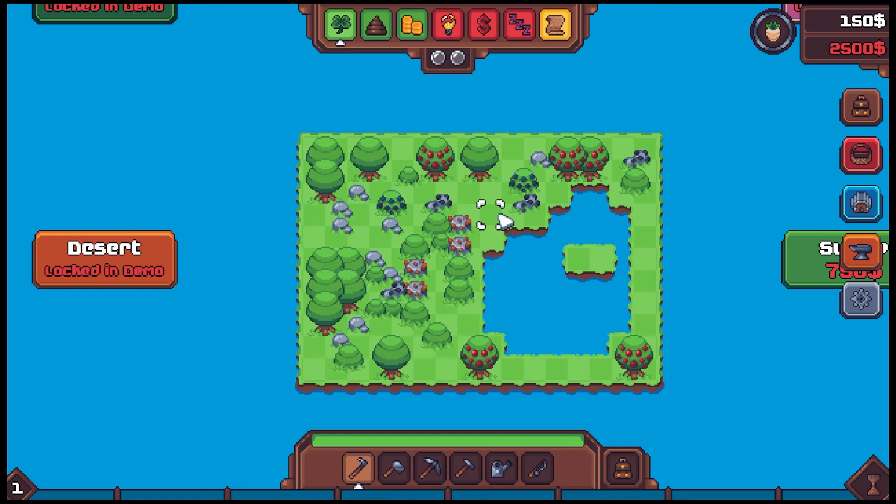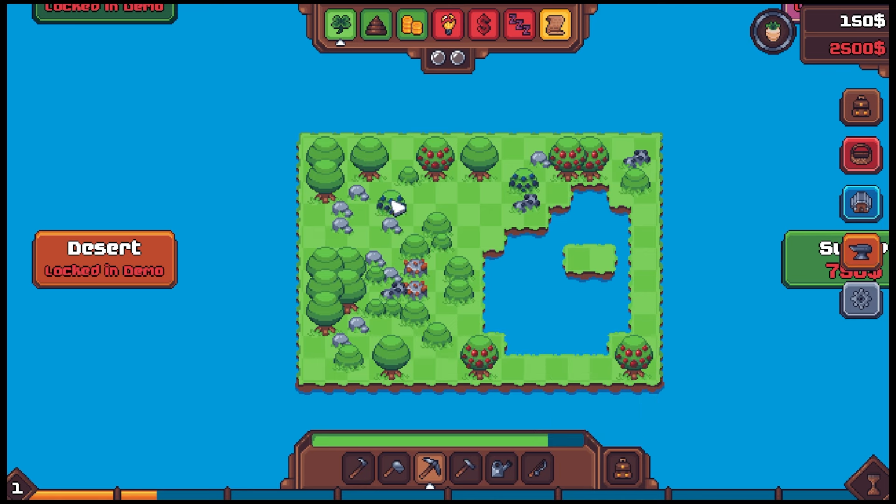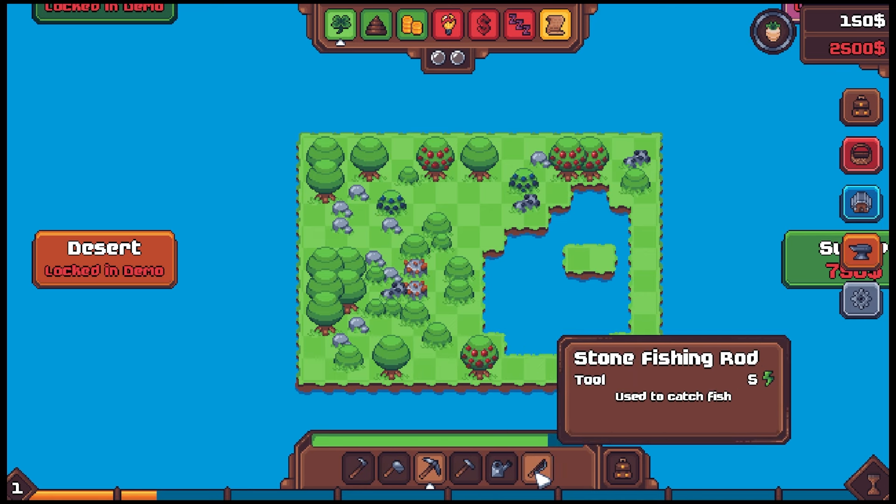We get to start terraforming this island and create our farm. We have a bunch of stones sitting around and some trees to work on. I'm gonna start with this area — just smash some stuff and grab some resources. We're out of energy already. There are these two markers up here — I think that's our energy indicator. That's a bush, okay.